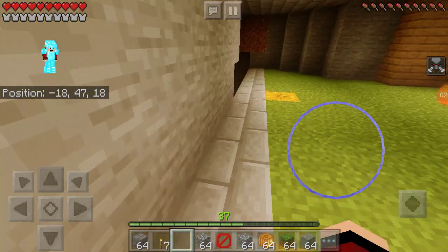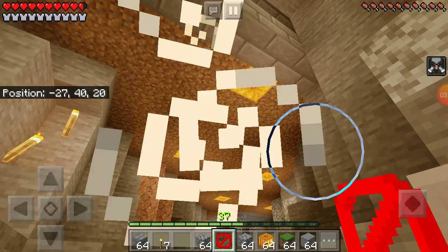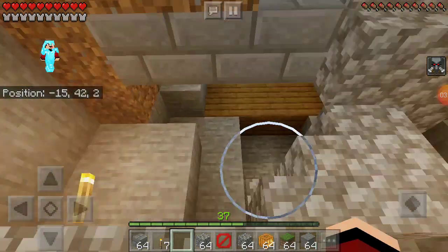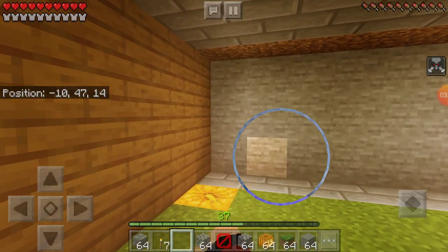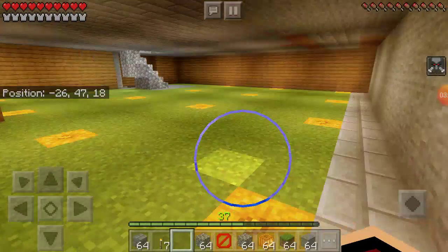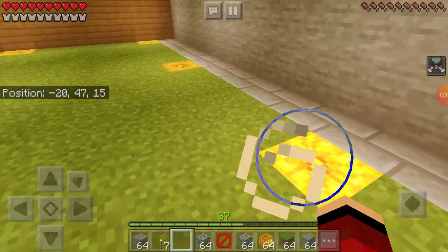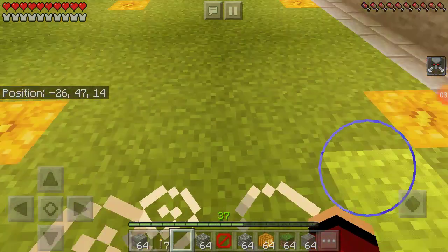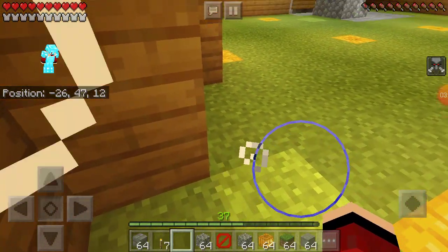I have barrier blocks to hold these pumpkins because you can't put pumpkins in midair — that's why I need barrier blocks. It doesn't show in survival, but it's there. I'm thinking of making an oak wall over here. I always use oak but never spruce. This side will have a little bridge, and there's a pattern: no pumpkin, one, two, three, four, no pumpkin, one, two, three, four.